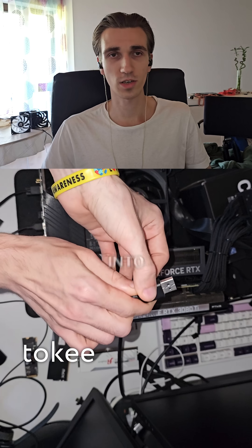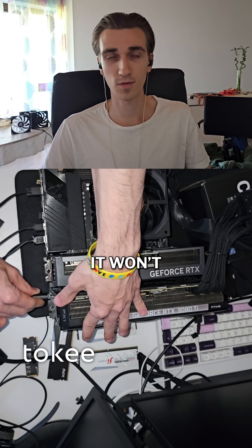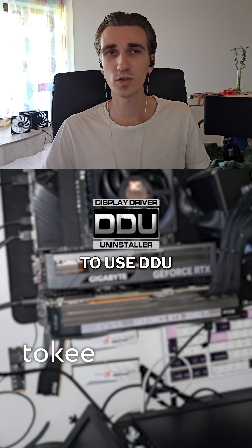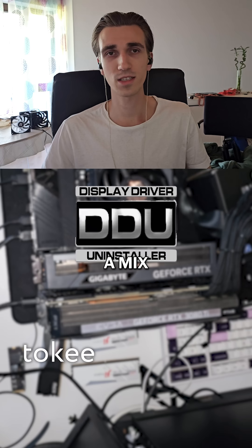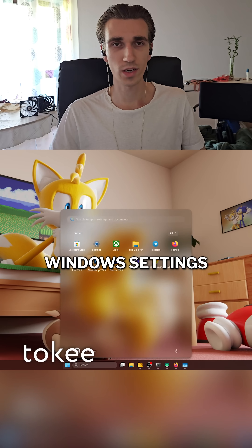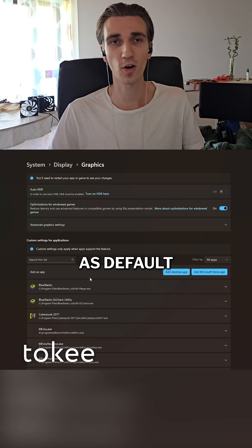Next, plug your monitor into the secondary GPU — the one doing frame gen. If you don't, it won't work properly. It's recommended to use DDU to clean your GPU drivers and reinstall both if you're using a mix of Nvidia and Radeon GPUs. Then go into Windows Settings, Display, Graphics and set your main rendering GPU as default.